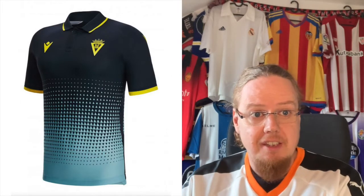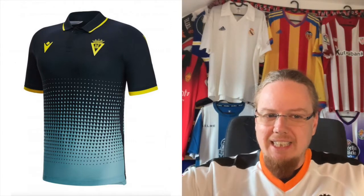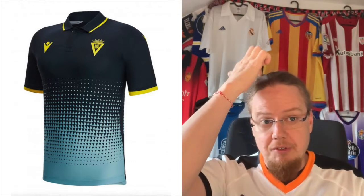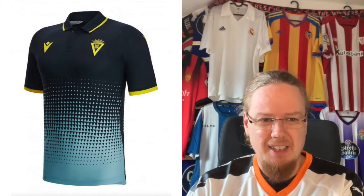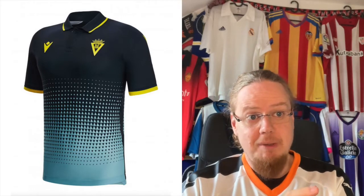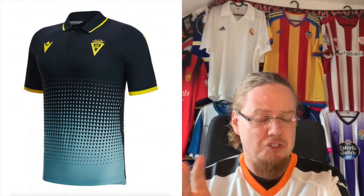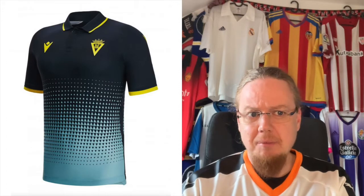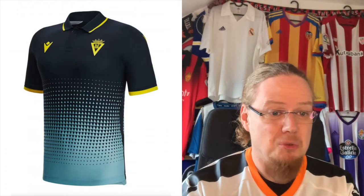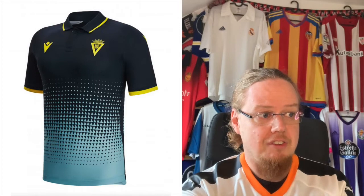The Cadiz away jersey is a little bit more exciting. I really love that they use dark blue with yellow, but I'm not sure about the light blue gradient — I'd need to see it as a full kit. With light blue pants it could work; with navy I don't think it works. The monochromatic crest isn't always ideal. The triangles fit nicely with the crest, but I don't love the gradient pattern. I'm leaning five-ish as well, so five and five is the call here.